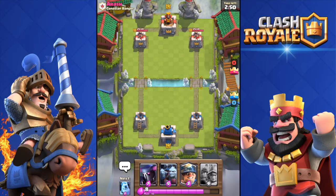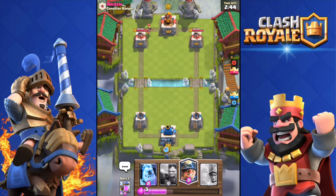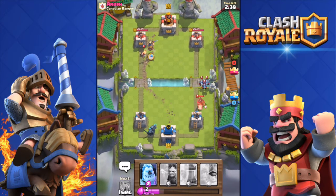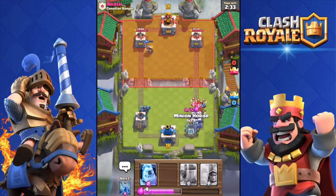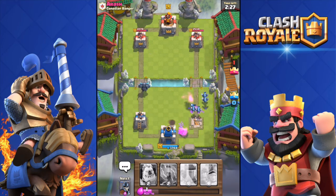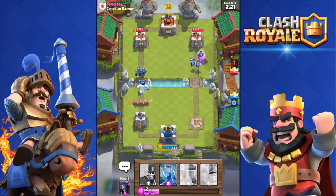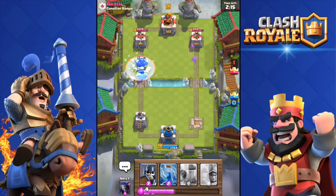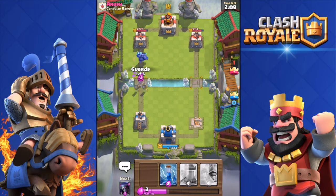First battle is against Arash. I throw in my Pekka. He has a Princess, so I throw in my Miner to take her out. I'm out of elixir without my collector yet, but I deploy the Ice Golem. He threw a Log at my Pekka — didn't do much damage — then a free spell. The Mini Pekka almost destroyed my Pekka but it's okay.